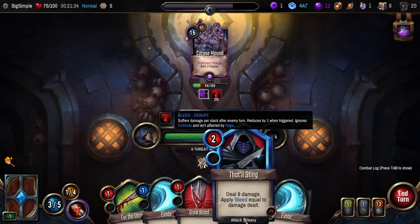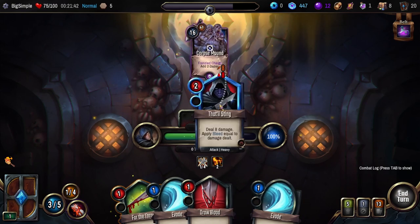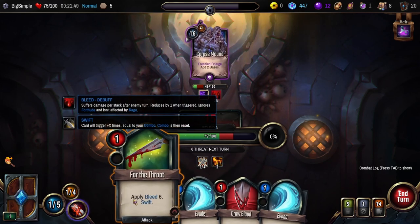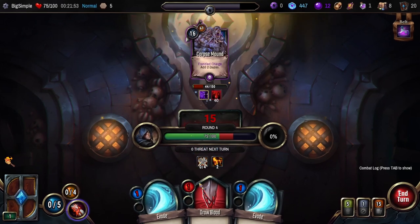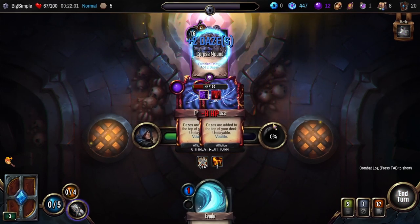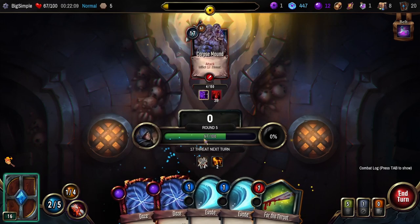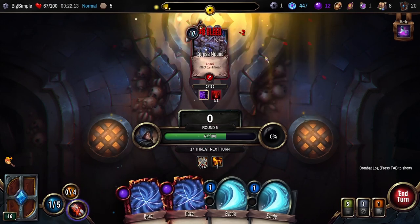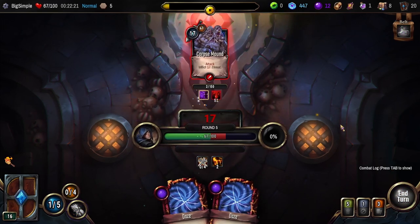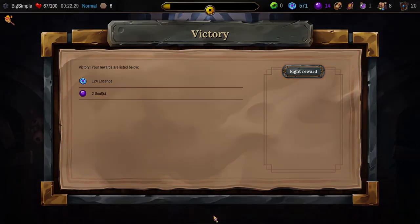Deal eight damage, apply bleed equal to damage dealt — that could be really good. We'll block some of it, also apply more bleed. We could almost kill them but not quite. I'll block seven and take eight damage, unfortunately. But we are probably going to kill them this turn. They're adding unplayable volatile cards to the top of our deck, but that's okay. They are dead.